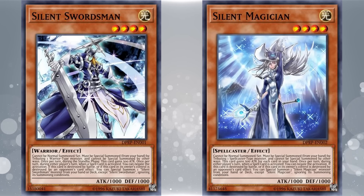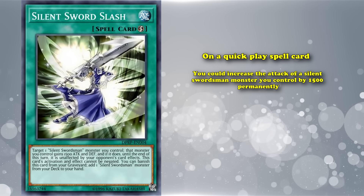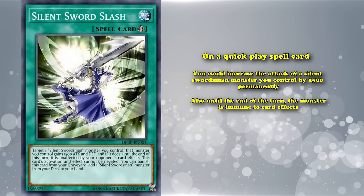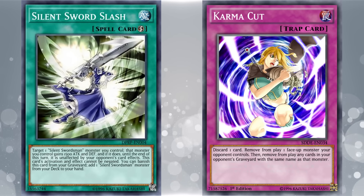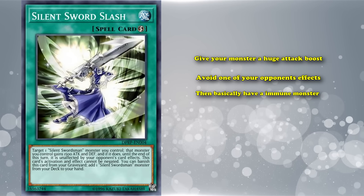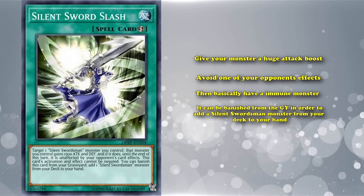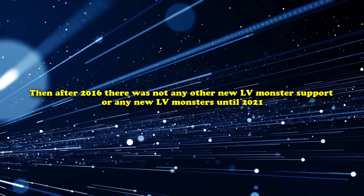When brought over to Duel Links, they absolutely saw competitive play, and one of their support cards was even put on the ban list. Silent Swords Slash, a quick play spell card, could increase the attack of a Silent Swordsman monster by 1500 permanently and make that monster immune to card effects until end of turn — being immune to all card effects is easily the best protection a card can have. You could chain it to removal, give your monster a huge attack boost, avoid the effect, and have an immune monster crashing over your opponent's field. It could also be banished from the graveyard to add a Silent Swordsman monster from your deck to hand — just a little too powerful for Duel Links, though not good enough for the regular TCG.